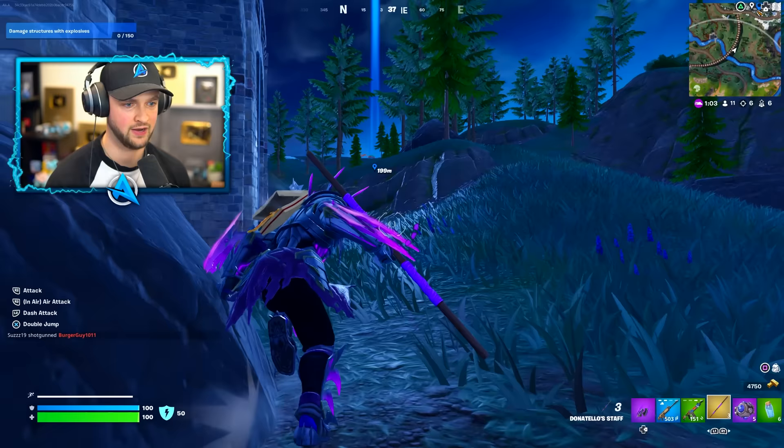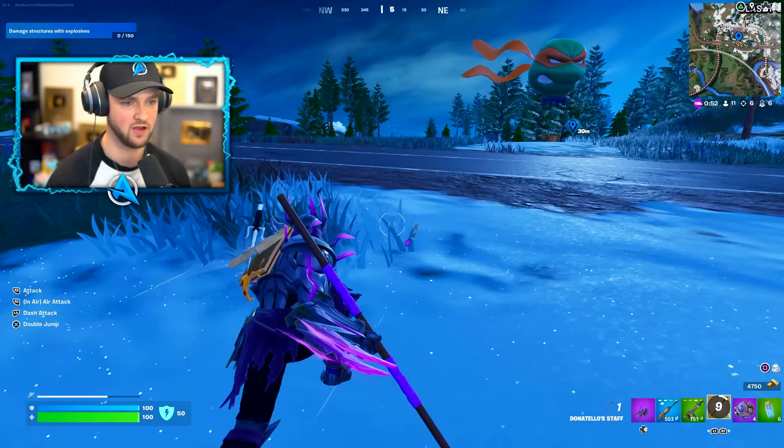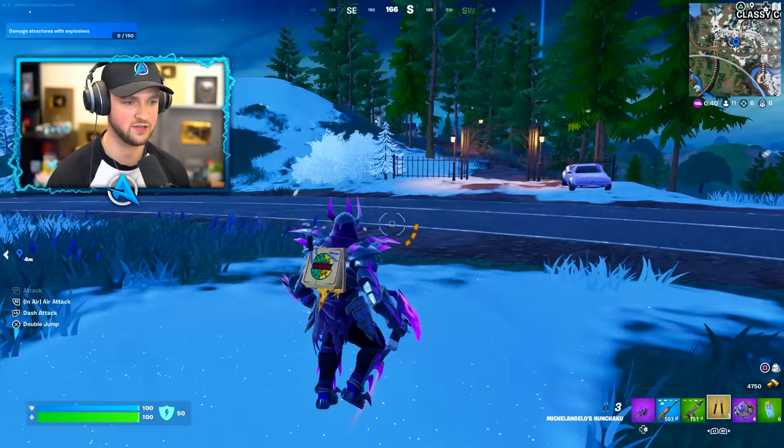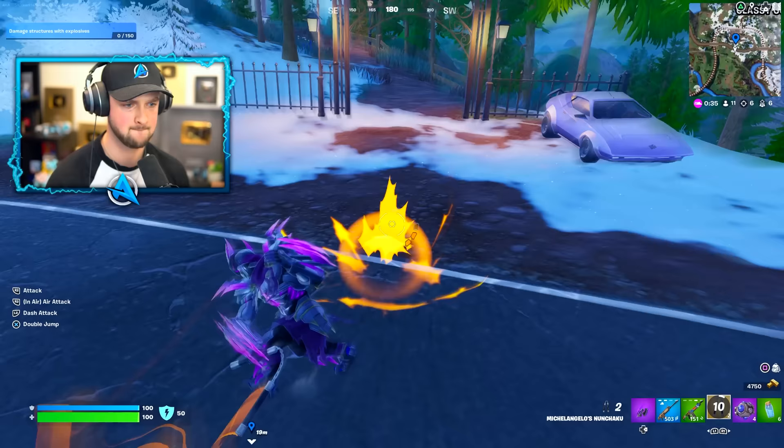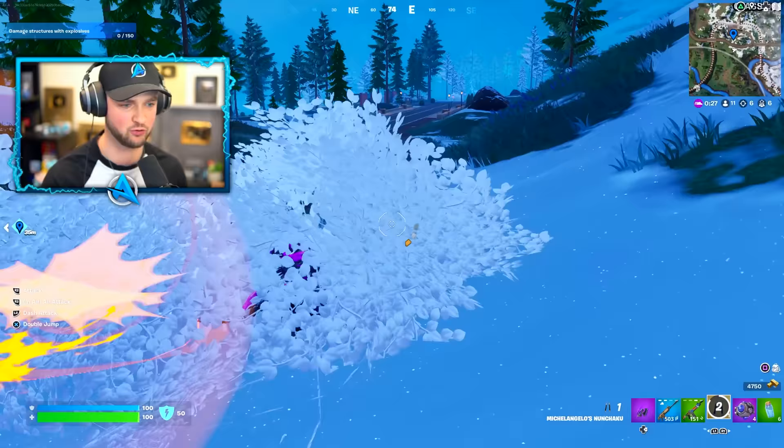Still getting used to using the mythic — different mythic dropped nearby but nothing there. I've had this purple one for way too long, ladies and gentlemen. Give me the nunchucks! Yes! Look at these things — a small attack, a charge jump attack, or hold it down for a multi-combo attack. I really need to land a slam on someone — that seems to be the big hitter.